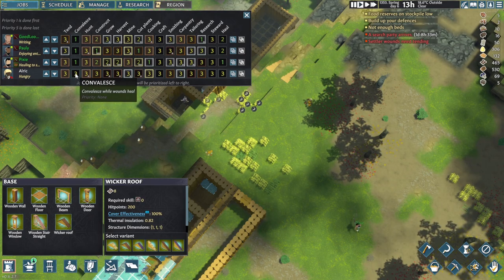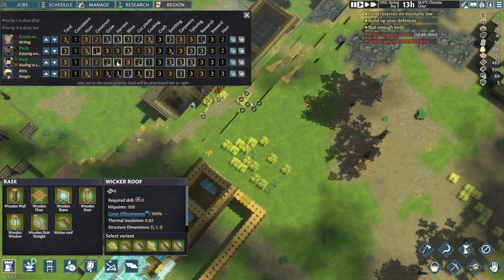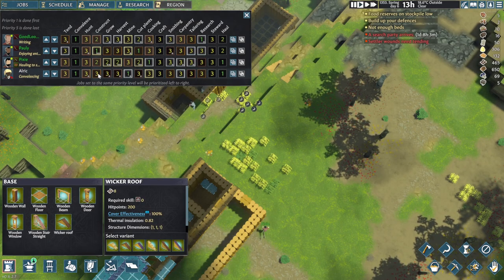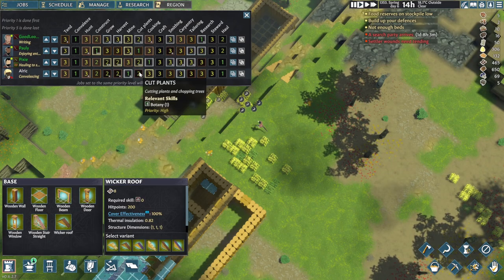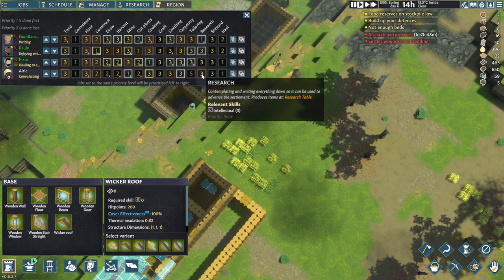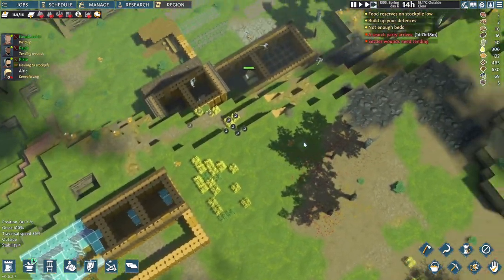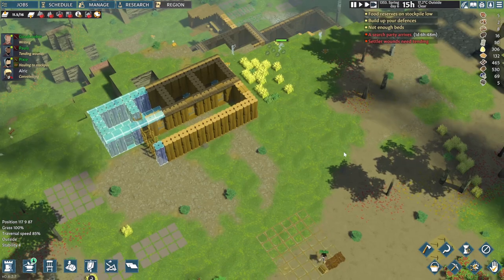Let's look at the jobs real quick. Mining is gonna be always number one. For Alrik - mining number one as well, and then hauling, constructing, and maybe a bit of botany. With the rest we don't really need those ones - that should be good for the time being. We'll carry on constructing things and once we're ready with this section here we'll jump straight back.